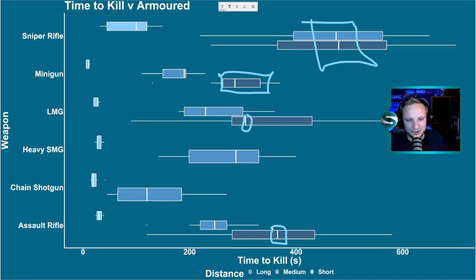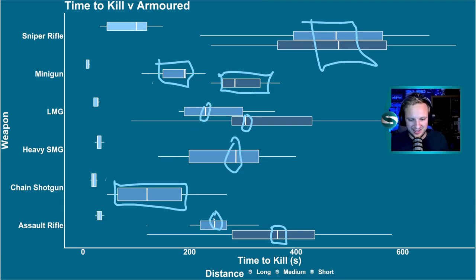That's where things get interesting. At medium range, chain shotgun is king — much tighter spread, much shorter time to kill than any of the other weapons over a medium distance. Looks like a strong contender. Best of the rest: minigun, just for the sheer number of bullets. Not huge penetration, but brute force. There's not too much to pick between the LMG, the heavy SMG, and the assault rifle, though LMG still comes out on top.